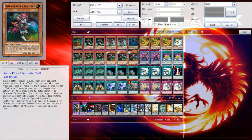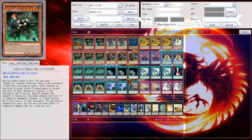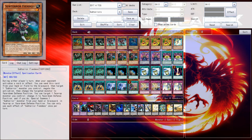We've got Subterror Fiendis, which is an amazing card. I've never seen just a card that hits so many points of what an archetype needed being printed this late in the archetype's existence, other than cards like Spellbook of Judgment — cards that just break the archetype wide open. Now whether or not this will happen for this archetype, I'm really skeptical.